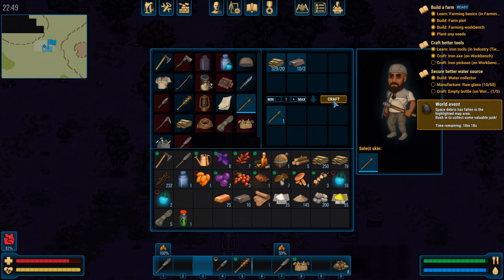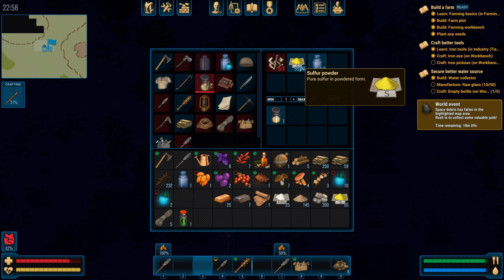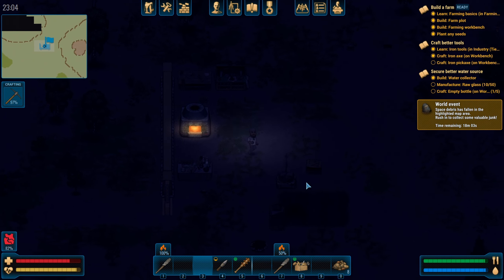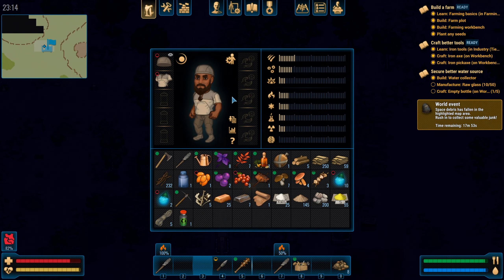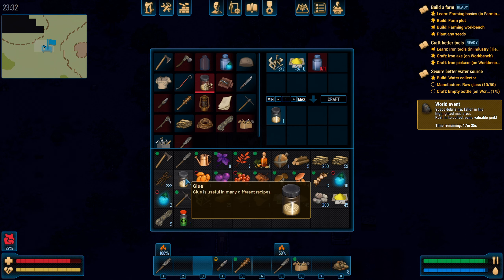We want to make the iron pickaxe — we've got what we need for that. And then glue — bones and sulfur powder. I've got a lot of sulfur powder actually. Let's see if we can make the glue. Grab these bones, click the right button and see if we can make some glue. We can make just one because we've only got one water container. Did we lose the jar? Yeah, we got glue but we lost our jar.